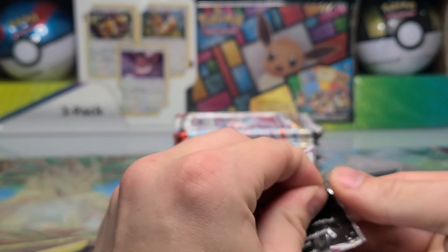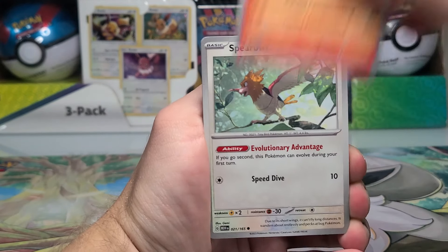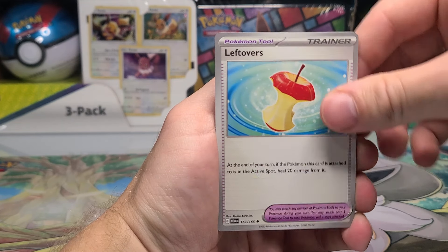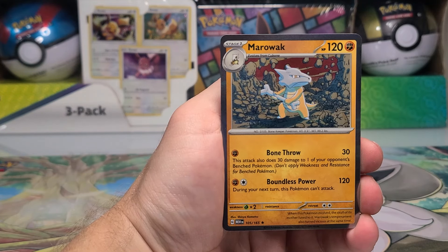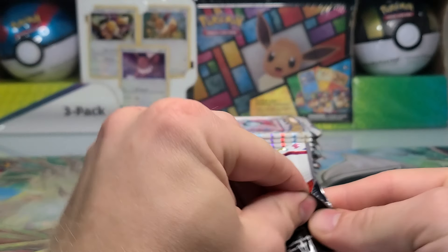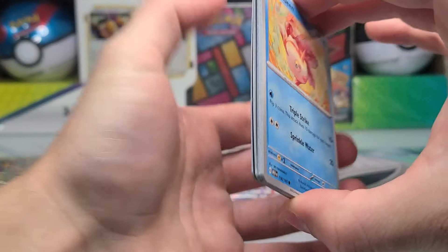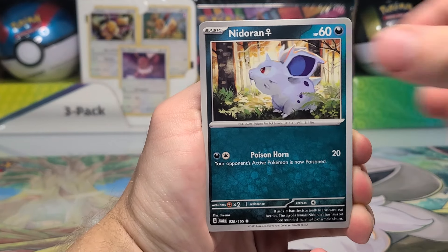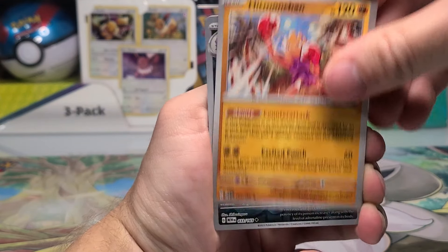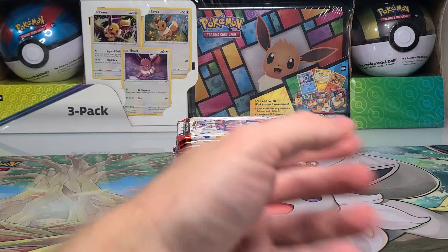Pack number two: Charmander, Spearow, Rhyhorn, Magikarp, Bill's Transfer, Golbat, Leftovers, Horsea, Gloom, and a Marowak for the holo. Zero for two without even a holo energy. That always really stings in these modern specialty sets like Crown Zenith, 151, or Paldean Fates. You open two packs and you really expect at least the bare minimum of an EX pull or a holo energy. Pack three: Nidorino, Mankey — and just like that, we are zero for three, not even a holo energy.